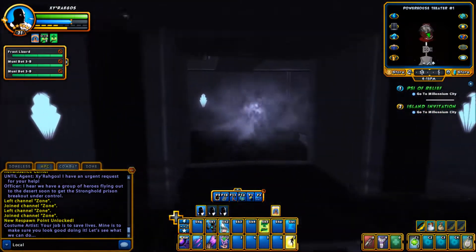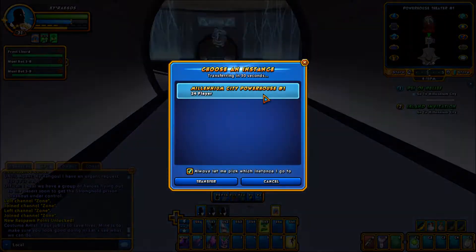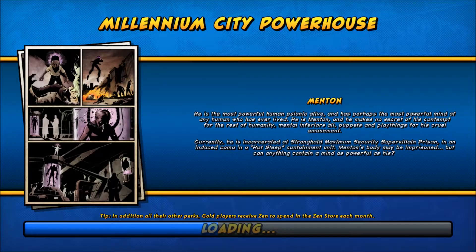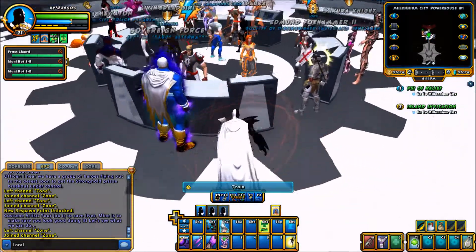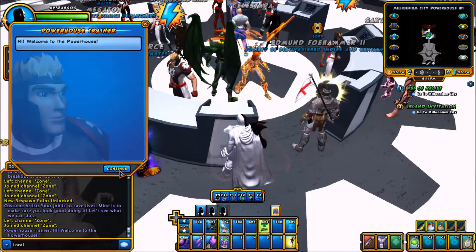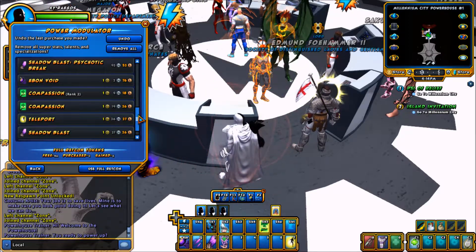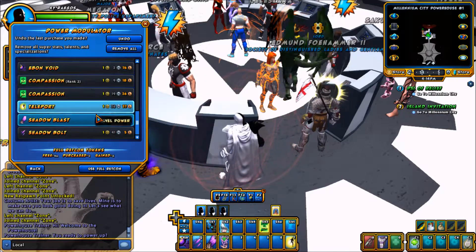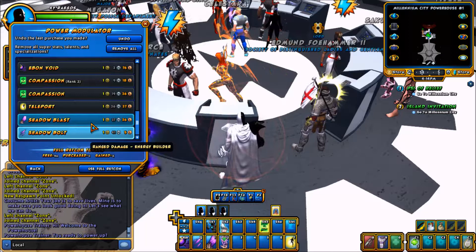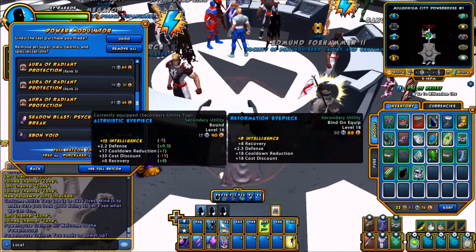I wanted to take you through the respec process a bit. I'll try to keep it from taking too long since I already know what I'm doing. We've got 24 players in here right now — it's a little crowded, I think 40 is the max in this zone. Now, you're going to have to actually talk to a powerhouse trainer, not just click Train, in order to remove powers. So if I want to remove Shadowblast, I'd have to pay for each and every one of these powers in order, all the way up to Shadowblast. Everything else is going to take a lot of money — look at all that gold.